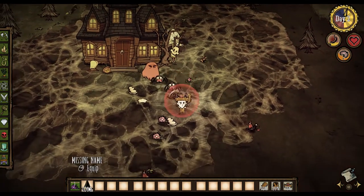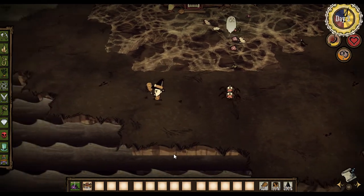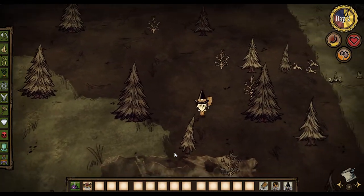Oh, what's this? I want the hat — take the hat! A missing name. Let's equip it. Holy crap, look how fast I can run! I'm like the wicked witch of the west in this thing.